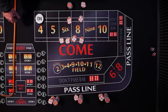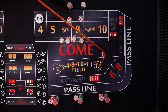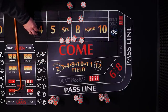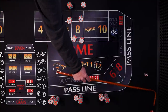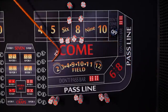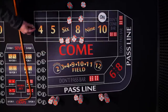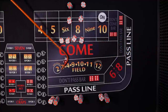Shooter, here we go. We got a four — we hit our point! Puck's off, bets are off. Same shooter looking for a new point — five five, hard ten. Point is ten. Bets are working and ready to go — and seven, seven out.